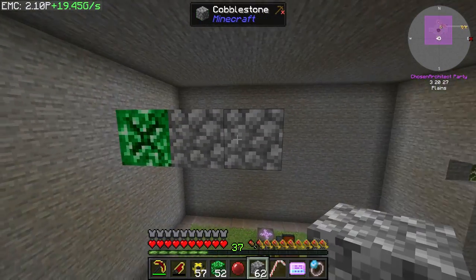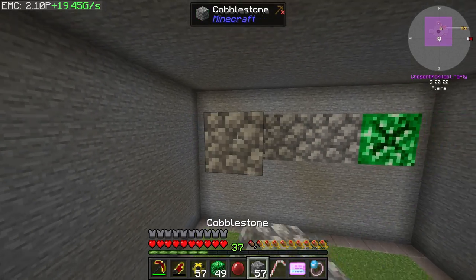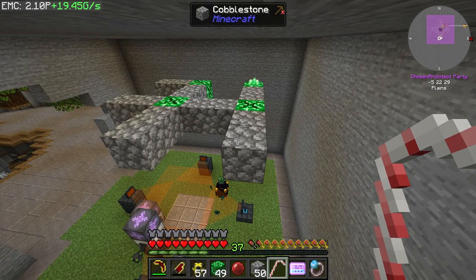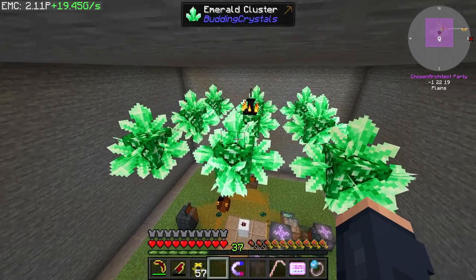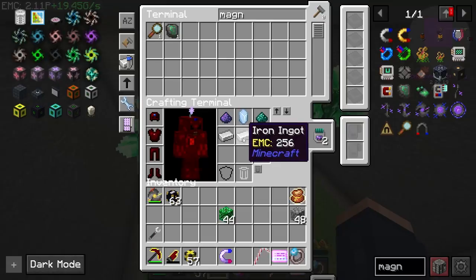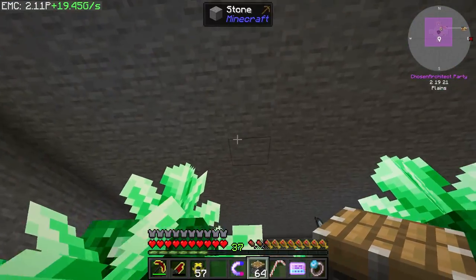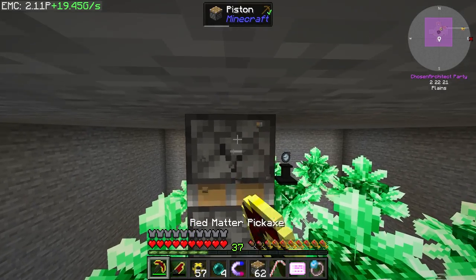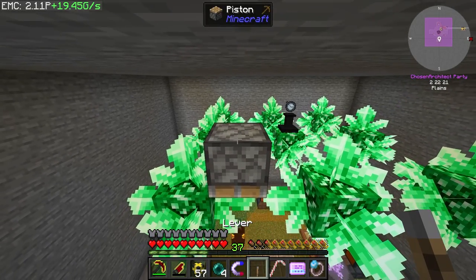We need to divide these up by two and set this up in a double grid pattern. Cobblestone as the base and it's got to go like this so we can get two budding blocks on each side - split by two on all sides. We'll make a little grid for all of these - as you can see they're already budding. Now how do we harvest these? I was thinking this was going to be hard because of the timing of how amethyst works. We are actually going to have to use the watch of flowing time - this thing grows just about instantly with the watch. We might use mechanical pistons or block breakers.